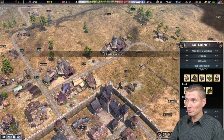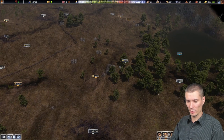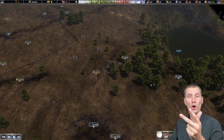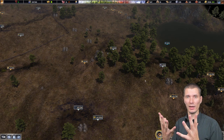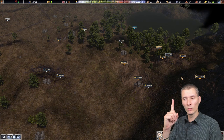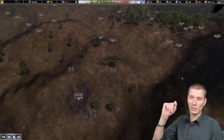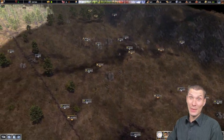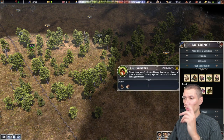Next point is the forager's shack. It's quite simple — in this map, believe it or not, there is absolutely nothing to collect. There are no eggs, no mushrooms, no blueberries, no berries at all, no herbs, nothing. That building is absolutely pointless. You need to build one so you are able to unlock and get the basket maker — other than that, nothing to collect. I'm not joking, this is the hardest difficulty.